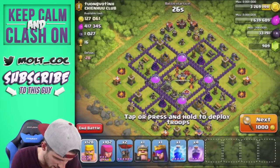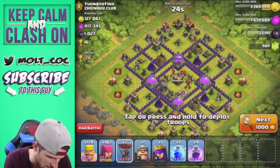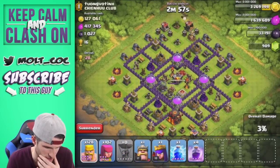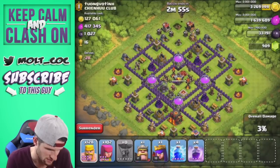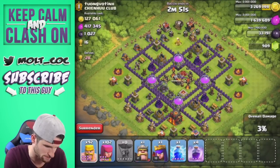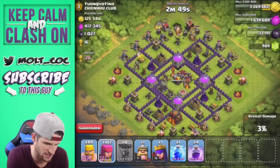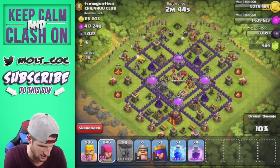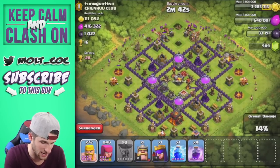I'm going to attack this one with barch of course. Let's go ahead and take out this mortar up here, and then just attack from the top portion of the base as well. We'll go ahead and distract some of that archer tower — and wow, that mortar did go down pretty quickly actually.